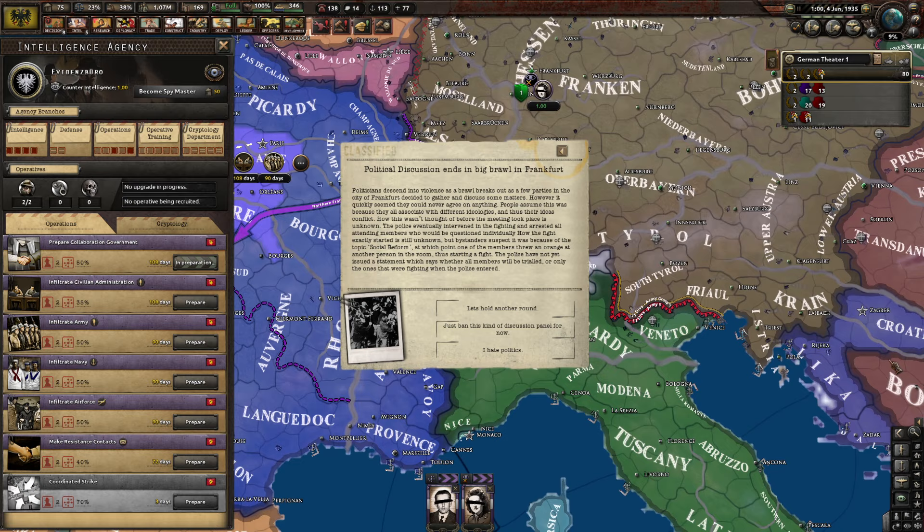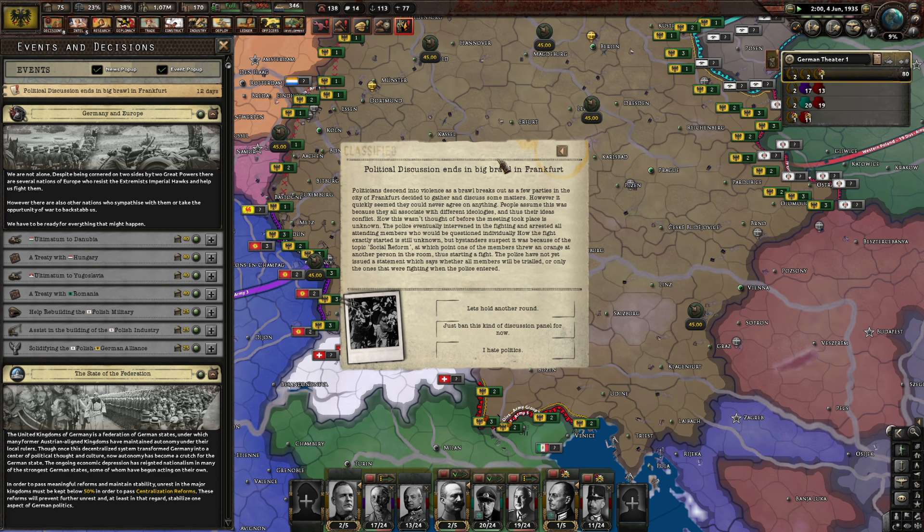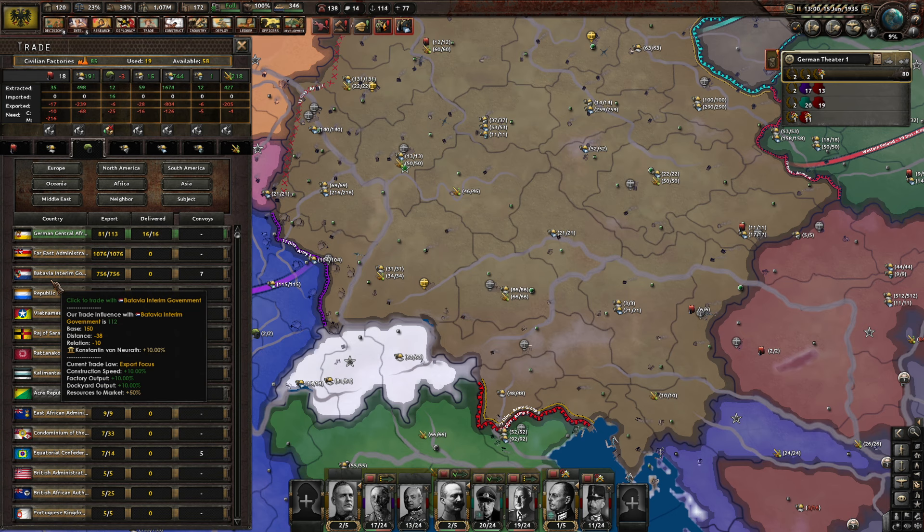Political discussion ends in a big brawl in Frankfurt. Politicians descended into violence as a brawl broke out among a few parties in Frankfurt who gathered to discuss matters but couldn't agree on anything. People assumed it was because they associate with different ideologies. The police eventually intervened and arrested all attending members. Apparently it started over the topic of social reform, at which point someone threw an orange, starting a fight. Let's hold another round — no. I hate politics. 50 political power.